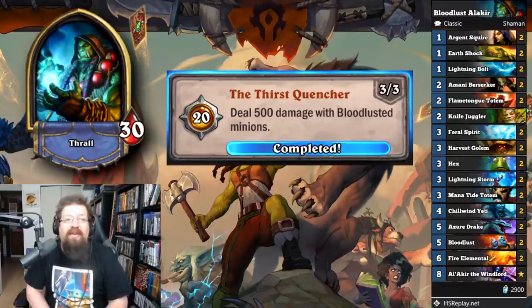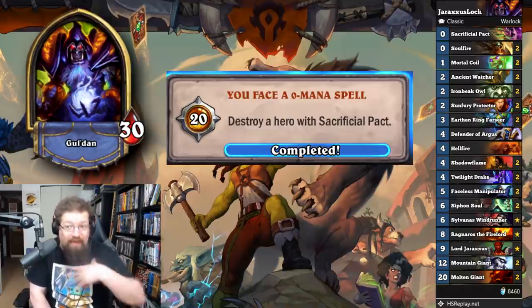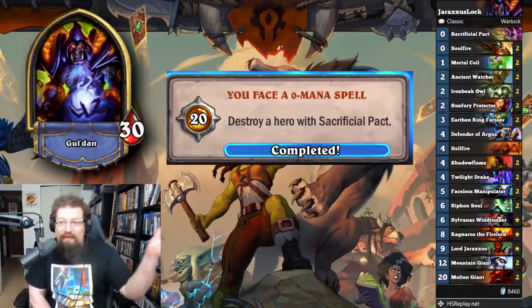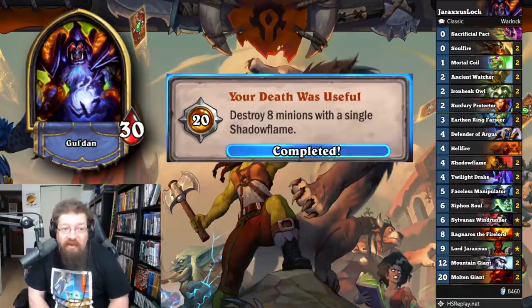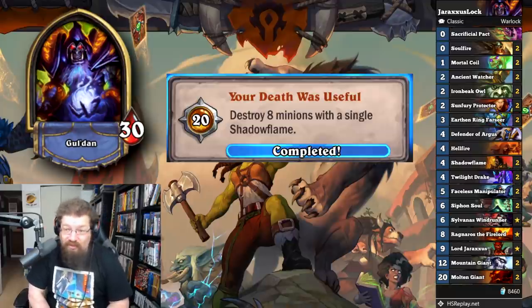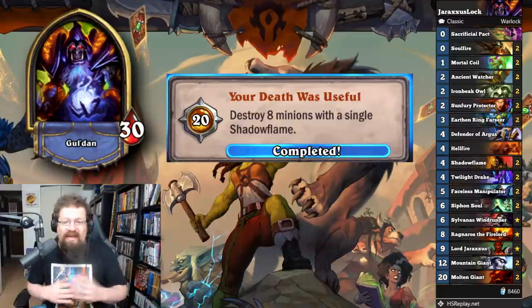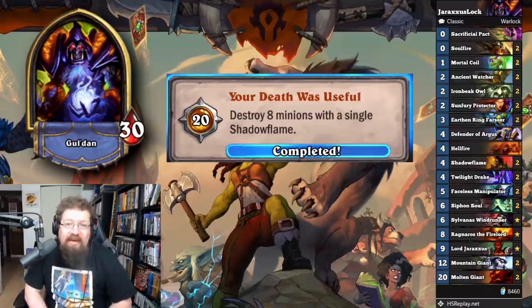Warlock achievements — 'You Face a Zero Mana Spell': destroy a hero with Sacrificial Pact. You have to Sac Pact Jaraxxus, but that could be your own Jaraxxus — you can do it to yourself. I just played Suicidelock, played Jaraxxus and murdered myself. Turned out pretty good and got the achievement done quickly. Next, 'Your Death Was Useful' — destroy eight minions with a single Shadowflame for 20 achievement points. You have to destroy either a Giant or a high attack minion and completely clear a full board. I did this against a Zoo Lock on a Molten Giant, playing the same Suicidelock, but you can throw in Leroy to summon whelps to help the cause if you need more minions.